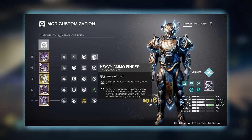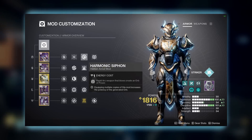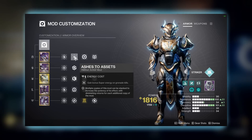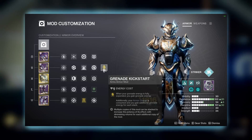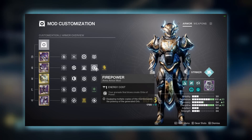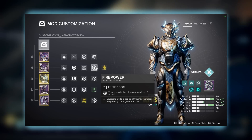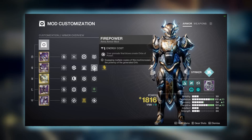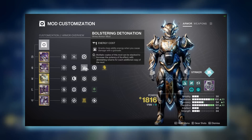Mod-wise: on the helmet we start with Heavy Ammo Finder so we don't run out of heavy ammo, followed by Harmonic Syphon to generate Orbs of Power with our weapon, and Ashes to Assets for super energy on grenade kills. On our gauntlets we use Grenade Kickstart for free grenade energy, Firepower — which generates an Orb of Power on grenade final blows, but is currently bugged so swap it for another Grenade Kickstart until fixed — and Bolstering Detonation for class ability energy.